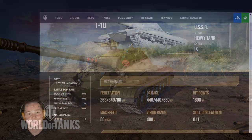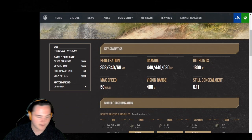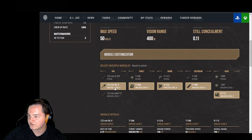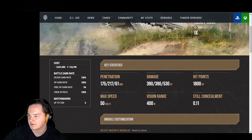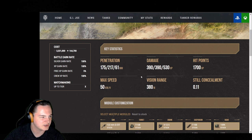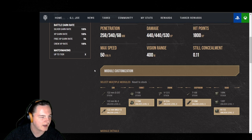Let's jump right into the statistics. Starting with the stock upgrade: 175, 217, and 161 penetration. Keep in mind, this is stock — not going to be the greatest. But once you slowly get it fully upgraded, you're going to be looking at a lot of massive buffs.